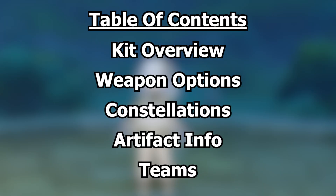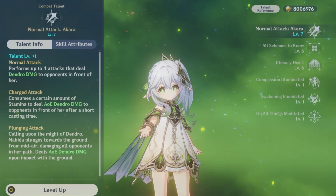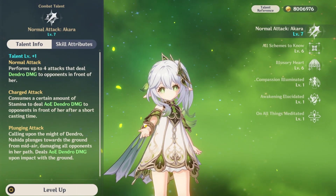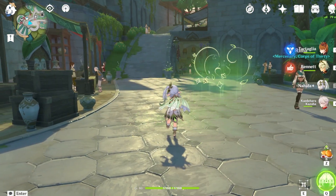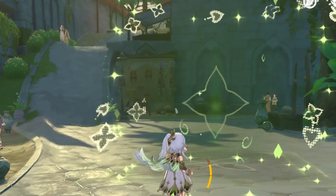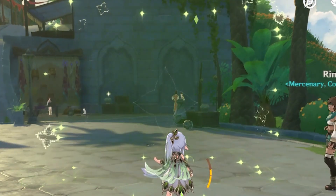Now let's get into it by starting out with her talents. Her normal attack is dendro attacks because she's a catalyst user. It also breaks the fourth wall because it's the keyboard key when she autos and a mouse cursor on her charged attacks.